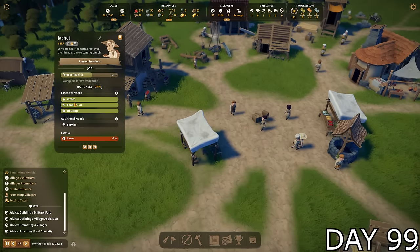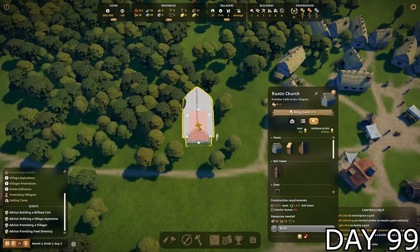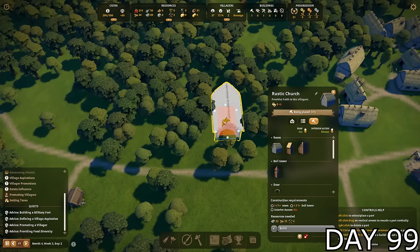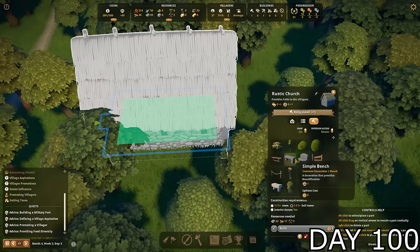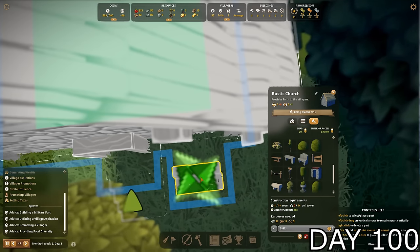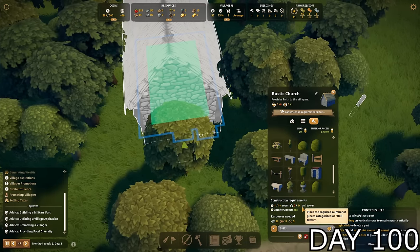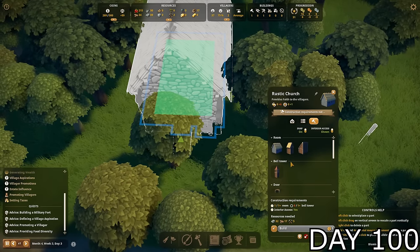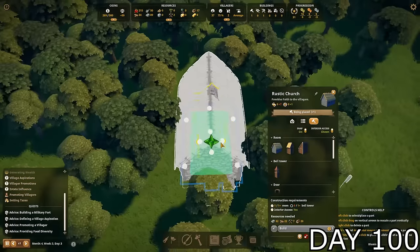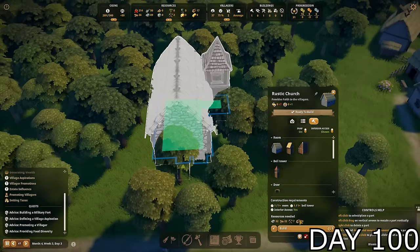As I was peacefully watching my villagers, I noticed quite a few of them were asking for service — they wanted a church. Honestly, I should have just built this a lot earlier. So I finally found the perfect spot to place down a church and even ordered the construction of a decorative bench right in front of it. After finding out I also needed a bell tower, I scouted different locations for where it would look the best and went with the back right — as usual. It's going to be the best church in all of the lands.